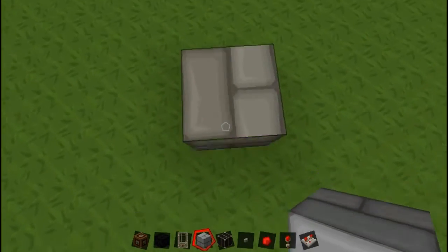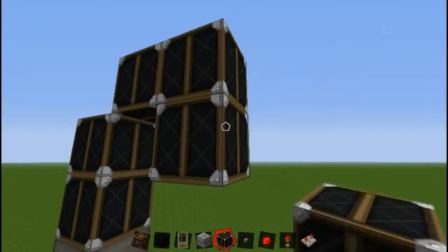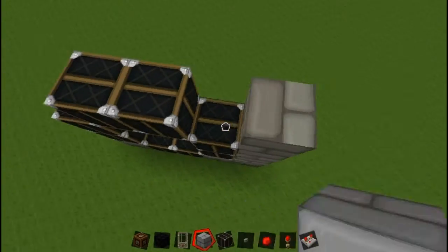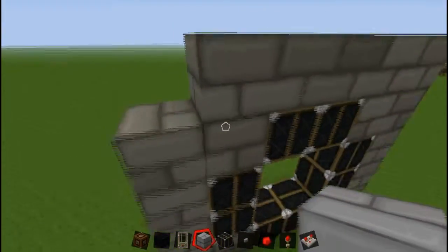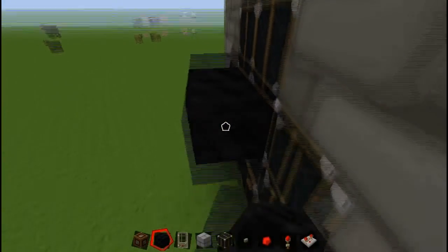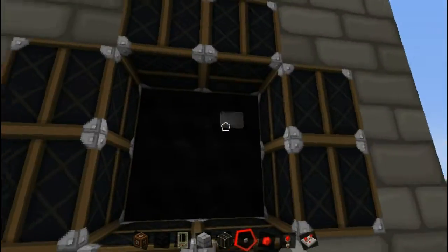First we're just going to make the button spot here. Just going to do what I did on the other one — surround that with stone. This is just what I like to do. These are where the buttons are going to go. Put torches on the back and buttons in the front like so.